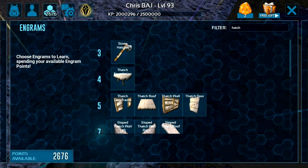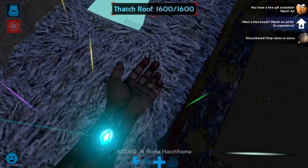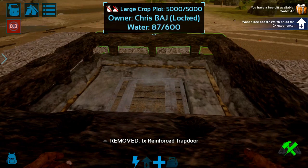The hatch frame — you can pretty much use any one from wood to stone to metal, but of course you want to use the hardest one to break through, which is metal. If someone really wanted to break this down they're going to have to go from the base.